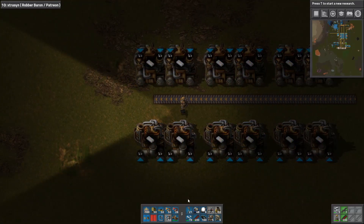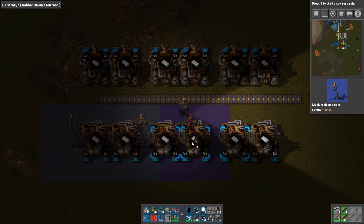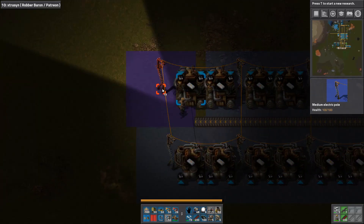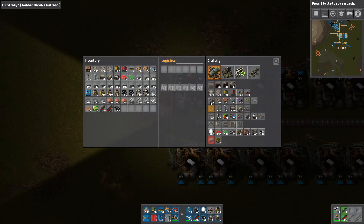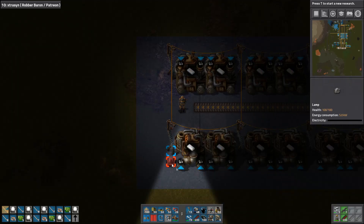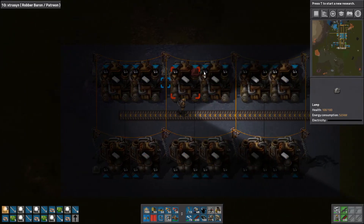So the hounds are important. This is the first place where we actually start needing the red belts. Let's go grab them — luckily we have built them in our setup, so that's not really a problem.